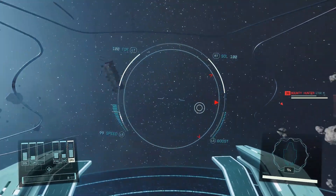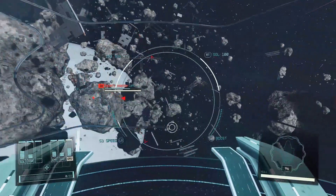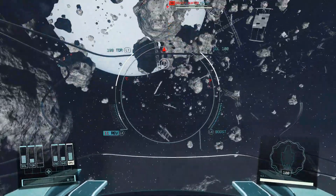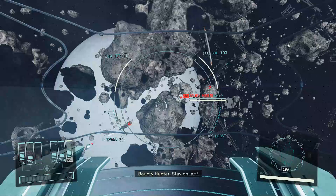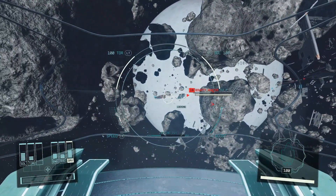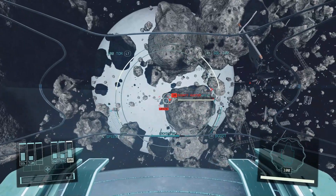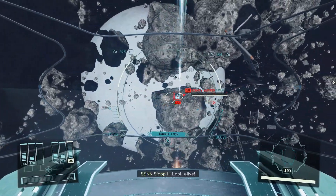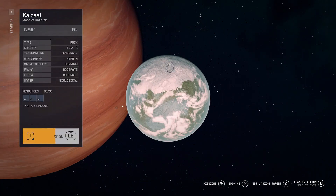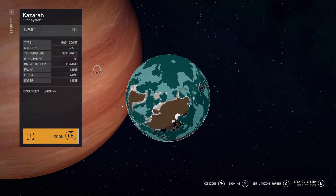Here are a couple of rapid fire ones: NPC AI improvements, land vehicles, better inventory management tabs, and searchable star maps. For the love of everything good and holy, just give us a search bar so we can type in where we want to go. I don't want to spend 10 minutes scanning every star system trying to find that one planet with the really cool stuff that I can't remember because I didn't write it down.